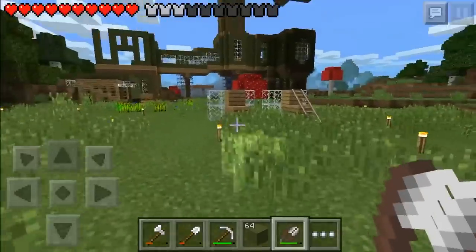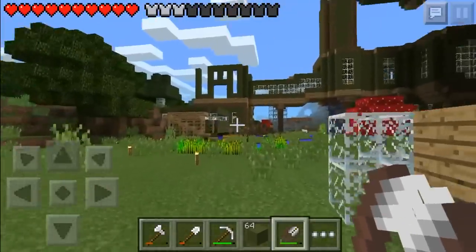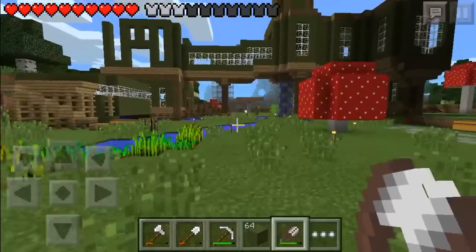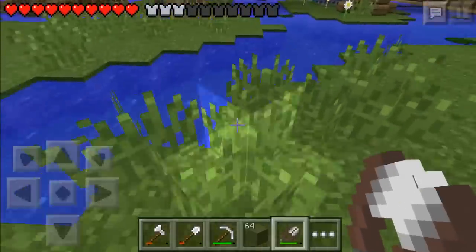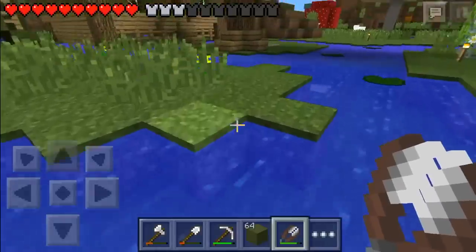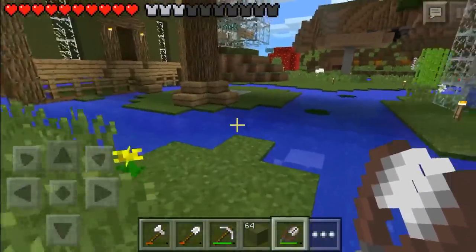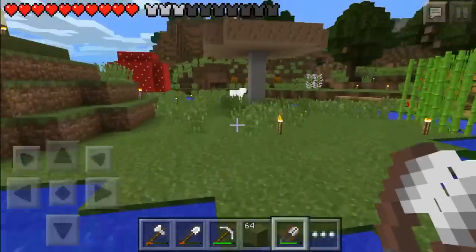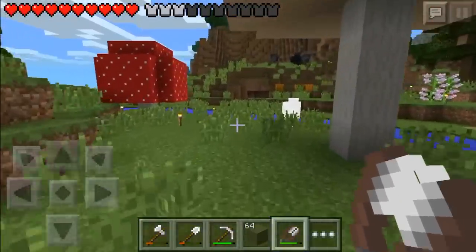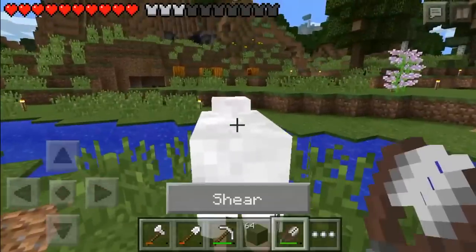All right, I think that'll be enough wood. I'm going to start putting some shrubs in my house. Oh, I see a sheep — I'm going to go shear him real quick. I need to start building some mini bridges throughout here too. I'm going to mess around with a little bit of designs in creative. The reason I'm getting wool is because I want to get some paintings.